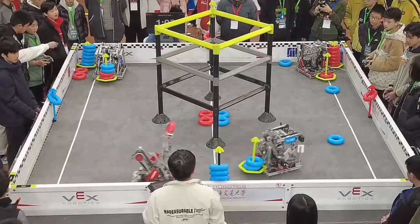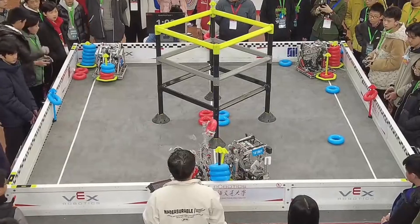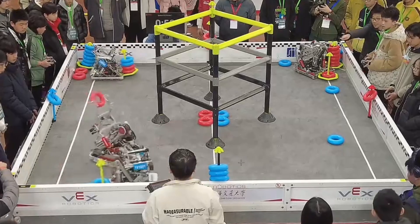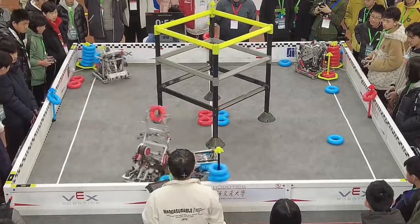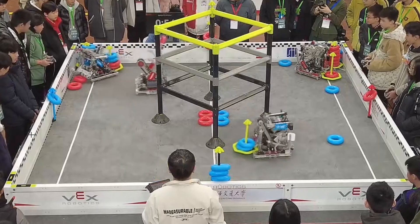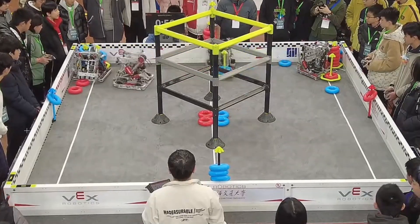As blue is about to go for a ring to fill up their wall stake, they recognize that red is going to go for those wall stakes too, so they back up and defend. What is more valuable? It's more valuable to hold that wall stake control than to just let red score a ring. So they hold control by parking parallel — whenever red goes behind them, they push back, and when red goes to the side, they just sit parallel. There's nothing you can really do. Really powerful move by the blue alliance.